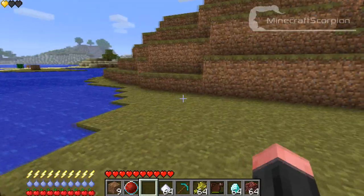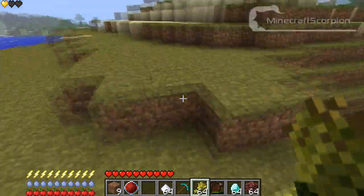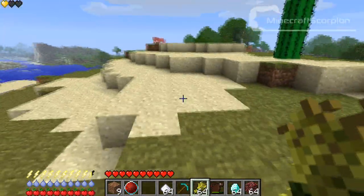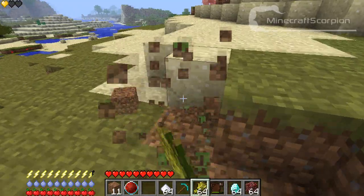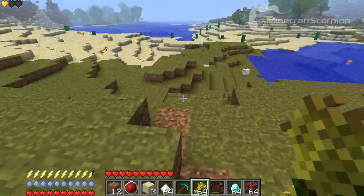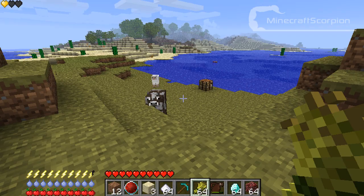Now for the lightning bolts above — those are your energy. Your energy drains with basically everything you do. When you jump it costs more energy, and every time you swing your hand it costs energy.